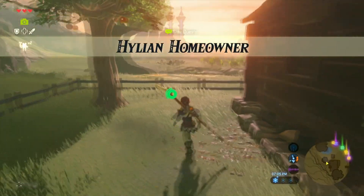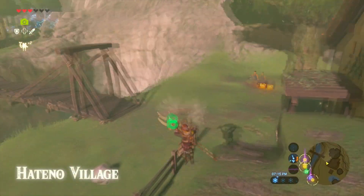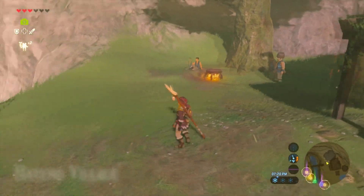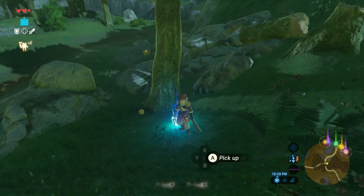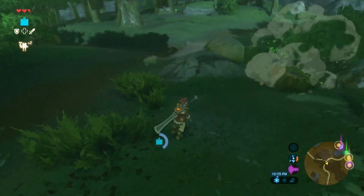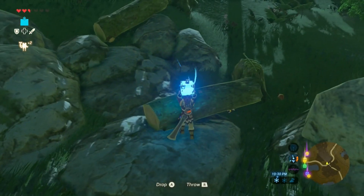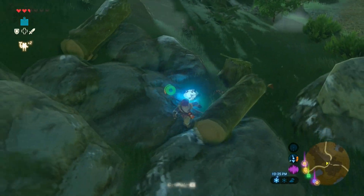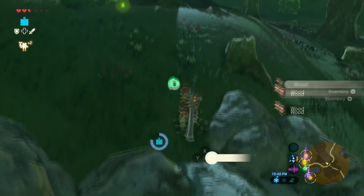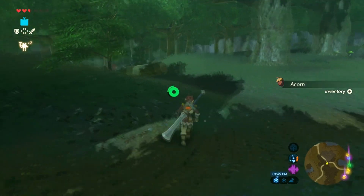Once you've done that, he'll stop tearing down the house and he'll be waiting for you to provide him with the materials he needs. An easy way to get the 30 bundles of wood is by going to any forest area or any area where you see a lot of trees. Once you get there, use your bombs and put them near a tree to blow it up. Once you blow up the tree, you'll see a log on the floor. Use the bombs again to blow up the logs and you'll see pieces of wood on the floor. These are the pieces of wood you're going to need to buy the house.